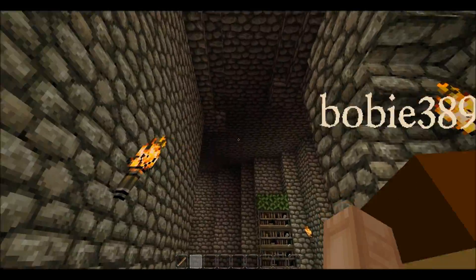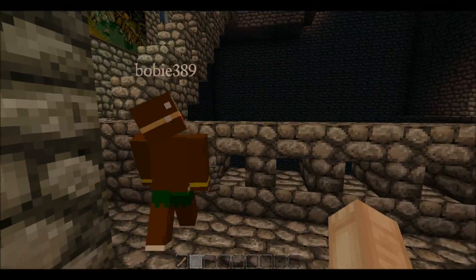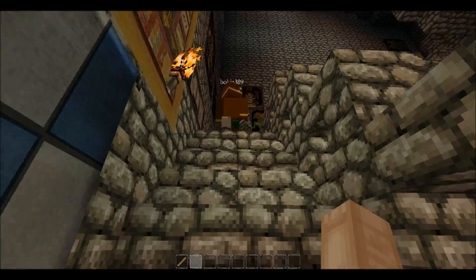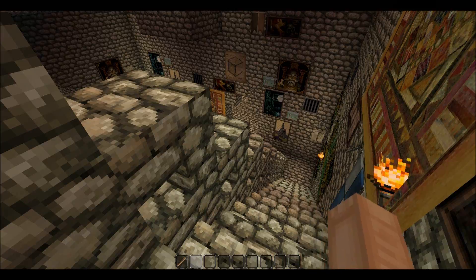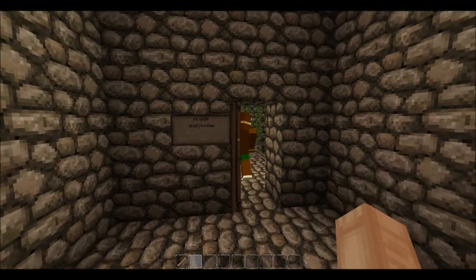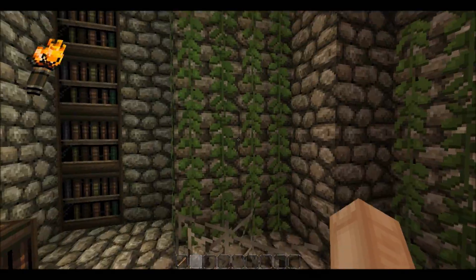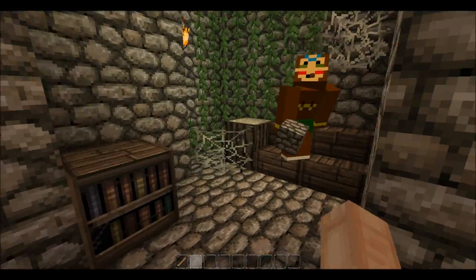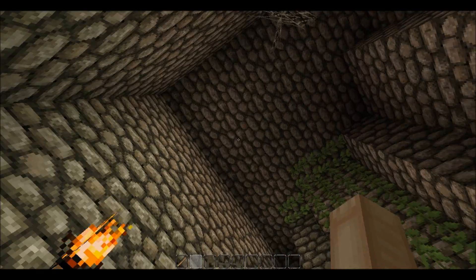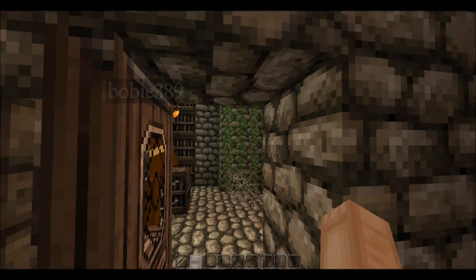Let's go to the next floor. First we go to the third floor. Here's another study room, but it's a little old — you can see vines growing on it, which doesn't happen in normal study rooms. It's full of cobwebs.